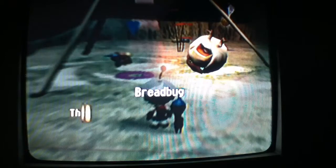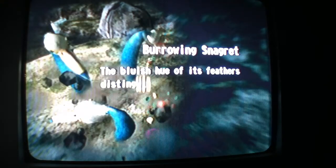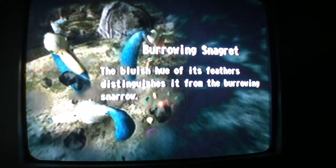Armored Shell! Hey, it's that one Bread Bug. Heh, Bread Bug. This creature's thick hide protects it from most... I remember this, guys. It seems like there's, like, 50 of them. Burrowing Shell — the bluish feathers distinctive from its burrowing sparrow. They look like freaking eagles.